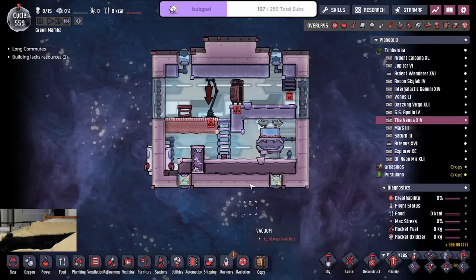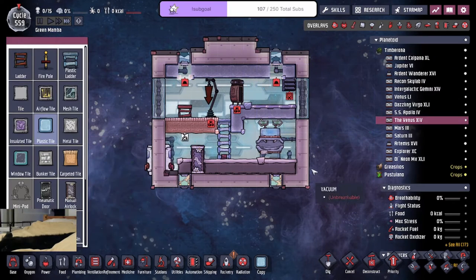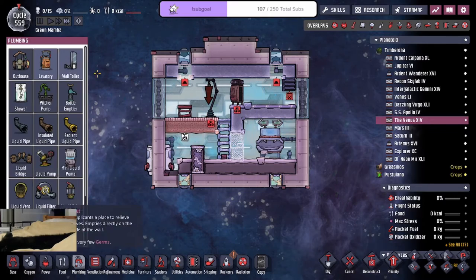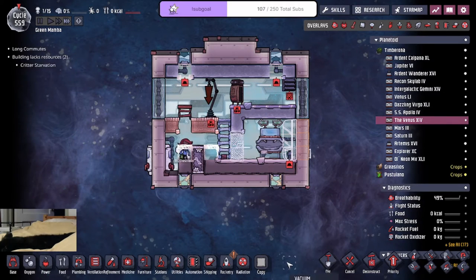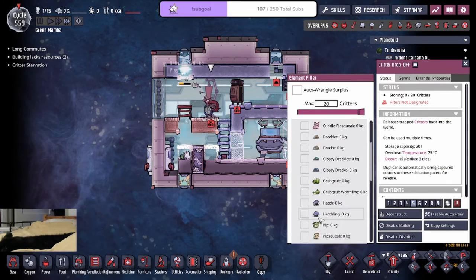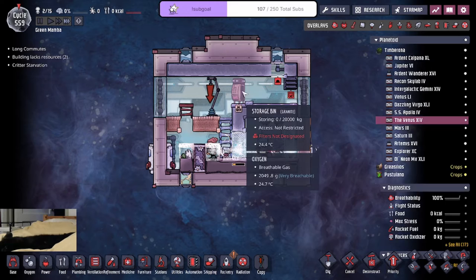Now we got to go back into here. This is pretty much ready now. Nice. Door and wall toilet. And then once we're ready for that, we could put tiles here. We're deconstructing that so we could climb up still. This is going to be pip. And then one kilogram, so we only get one seed.